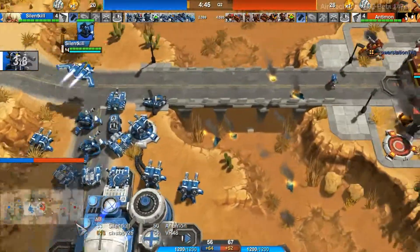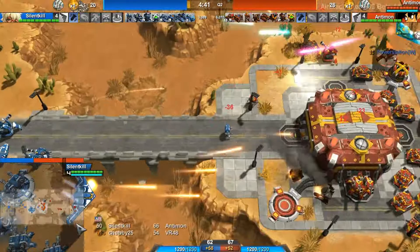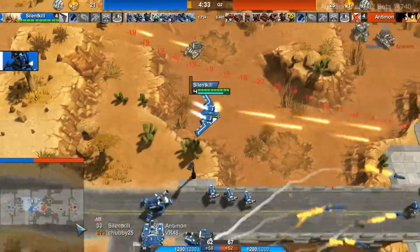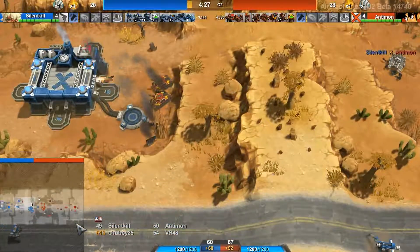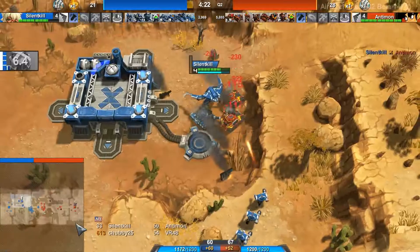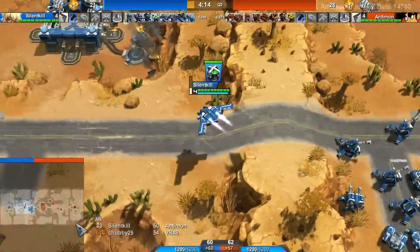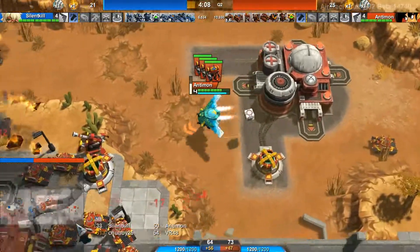Antimon putting down more artillery behind mid so it will not be as in danger as the front positions. Now trying to take two Dillos back to Silent Kill's other base — that Moneymaker will go down. Silent Kill will have to deal with this. Yes — he puts down a Longhorn, Antimon was taken down there, so he can deal with it. He rebuilds his Moneymaker and leaves the tank there, so Antimon will not be able to do that again.